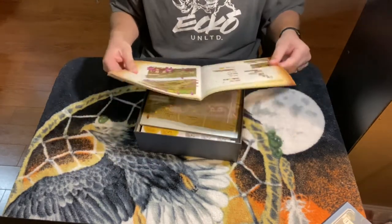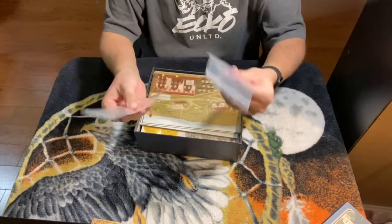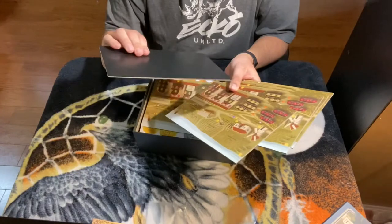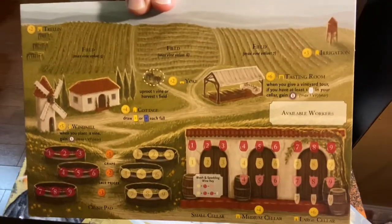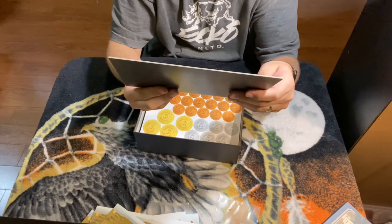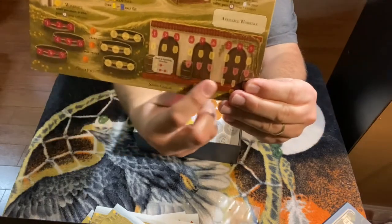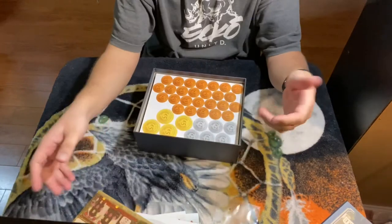I'm interested in the one player version of that. Bags. What are these? These would probably be player boards. Oh my gosh, I guess there'd be a lot — six players. You got your little fields, your windmill, I don't know what that is, your cottage, a yolk, tasting room, your little crush pads, and red and white wines. And then your cellar. All right, six of those.